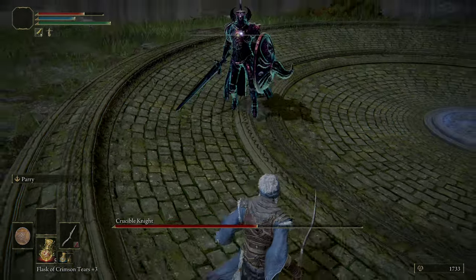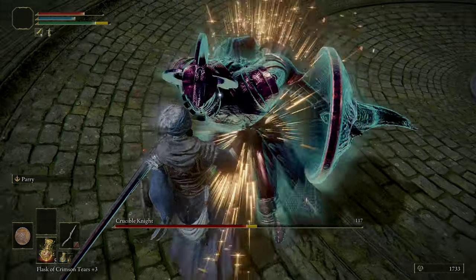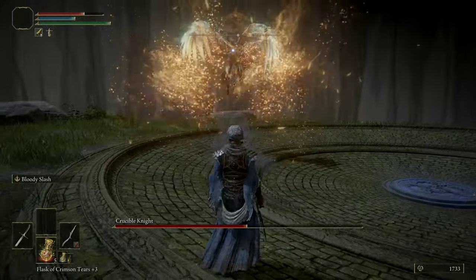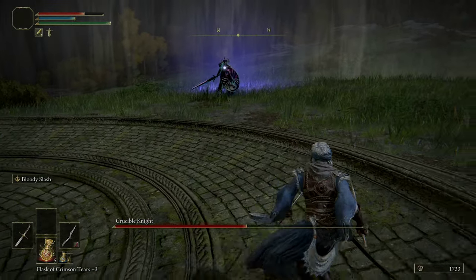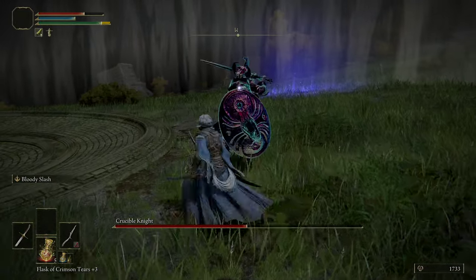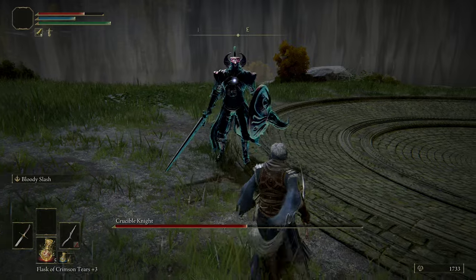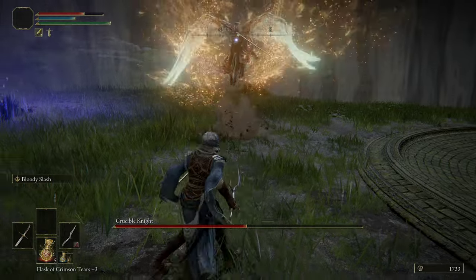He puts the shield away — here is phase two. He's going to grow wings, fly up into the sky, and then lunge at you. You can jump over him at the apex of the rush, or you can dodge through it. From now on during phase two, you'll see that tail attack whenever you're in melee range. He will do it after every single one of his attacks if you're close enough, so we're going to teach you exactly how to attack in those moments.